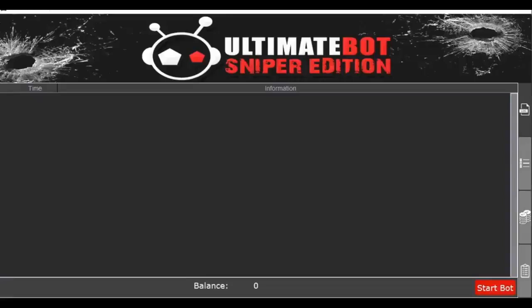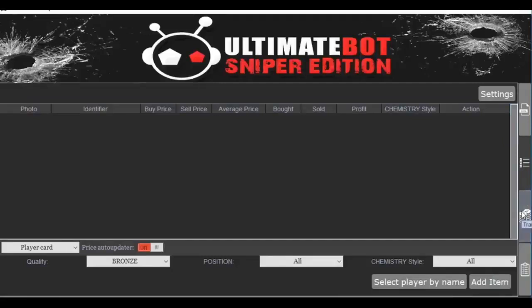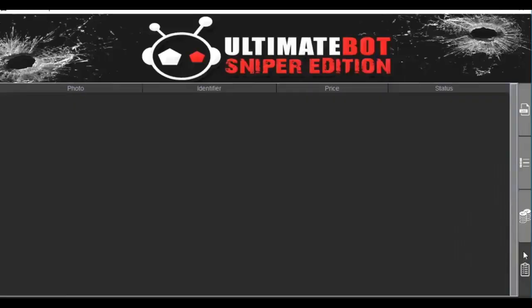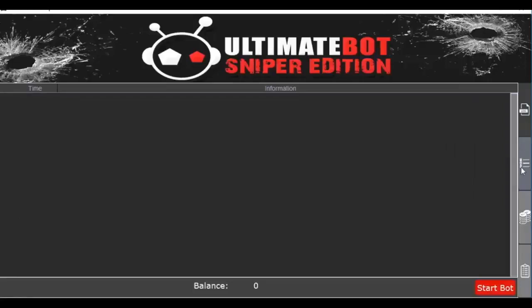Let's jump right into it — here's how the bot works. We got a lot of feedback from people saying most auto buyers are really complicated to use, so we wanted to make this bot so simple that anyone can use it. You navigate the bot options through the icons on the right: The Log, where you can see the auto buyer in action in the market; The Item List, where you select which players or consumables you want the bot to buy; The Transfer List, showing everything currently in your Web App Transfer List; and the History Window, showing everything that has been bought and sold by the program.